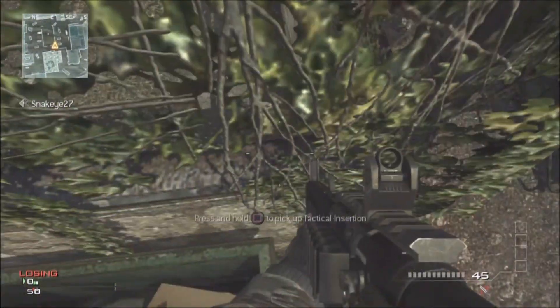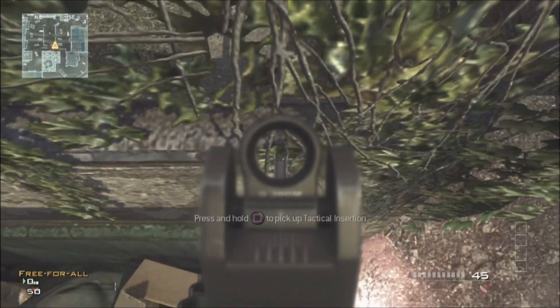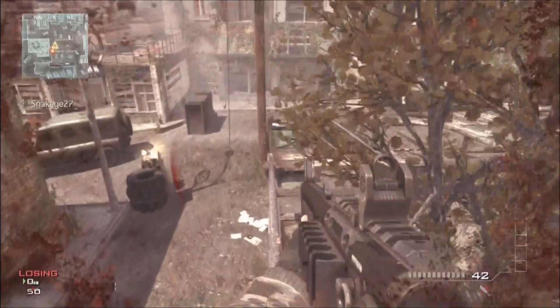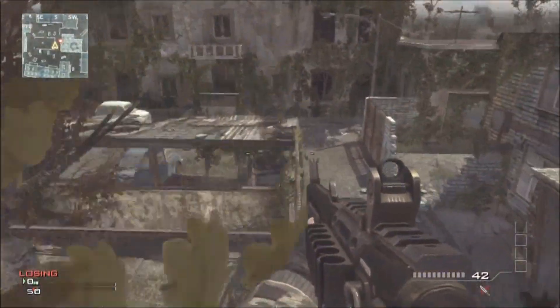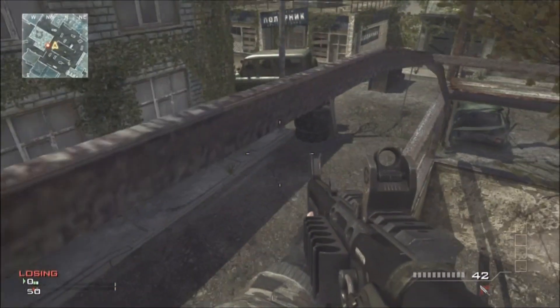Shotgun jumps are really easy to do — you can just watch this video and probably pick up on it. If you don't know how to do it, we will be posting a tutorial video pretty soon. They're the same exact things as my Modern Warfare 2 shotgun jumps, so you can't walk on most of the metal, but it is still a pretty cool glitch. Thanks for watching!